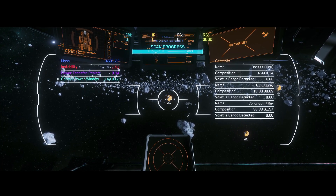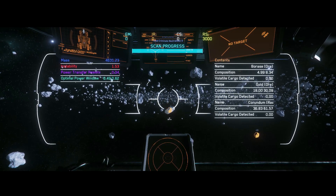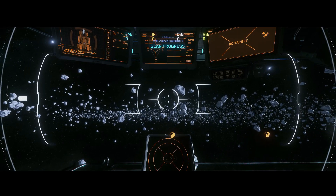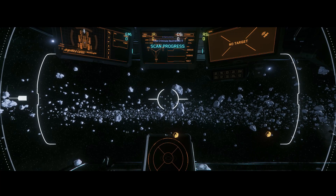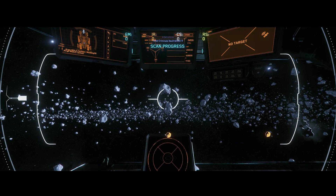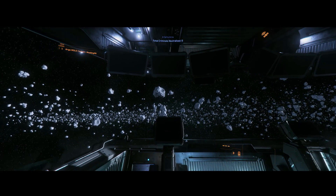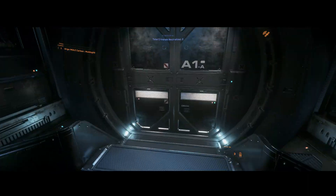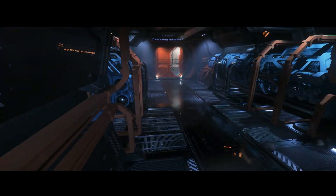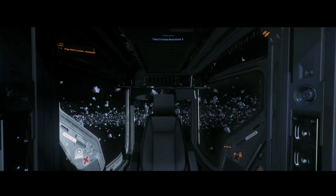You've got corundrum, which is a very common mineral you'll find and be able to extract from asteroids. Then you've got beryl and bexalite, which are way less common. I wanted to see the differences between the lower range and the upper range. So again, be pickier than I was in the video and definitely choose the higher-end stuff if you want to make more money.